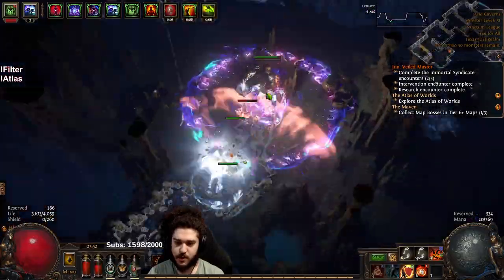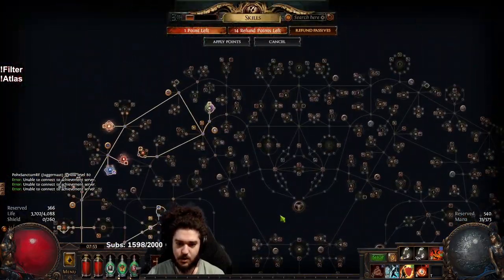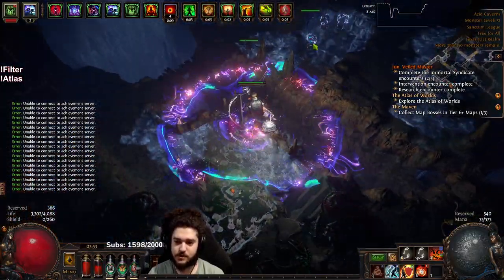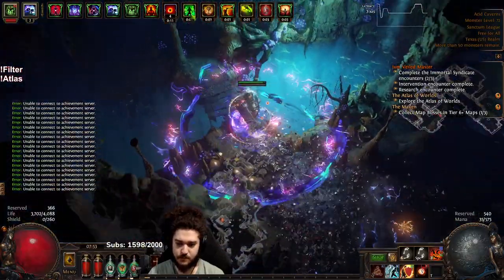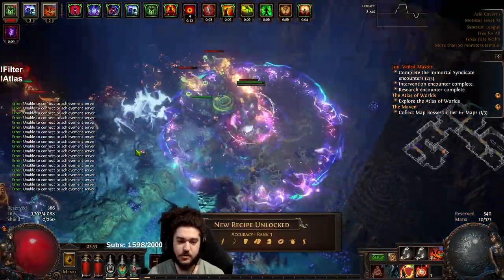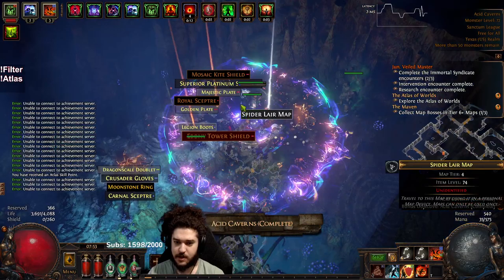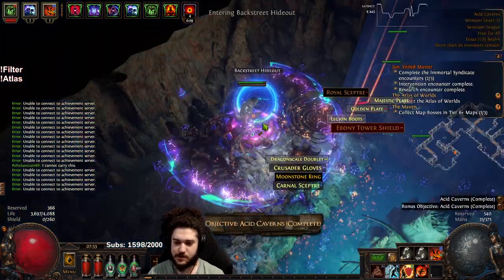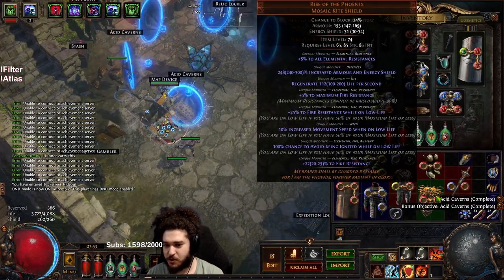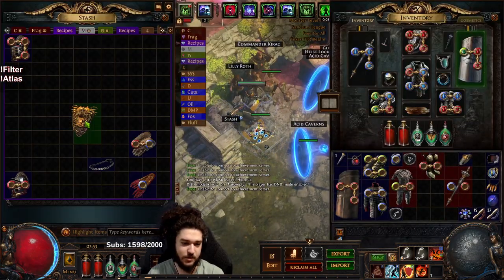Level up! I need to get some chaos resist right now — that's like the biggest chase at the moment, getting chaos res. A Rise of the Phoenix — well, that's a nice drop! Of course it rolled near minimum life regen on it, but it's still probably way better than this shield. That's a pretty nice find, we'll have to go slap that on.